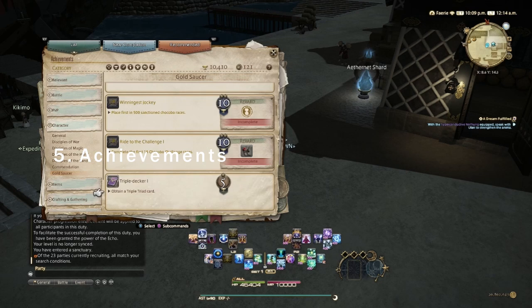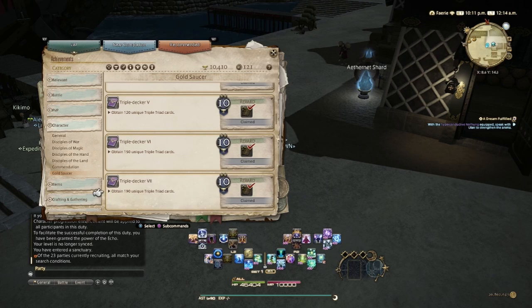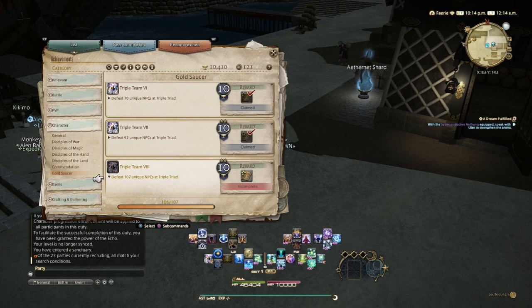Number five: achievements. Before Endwalker we used to visit Jonas in Gridania to claim achievement rewards, but now you can claim them directly from the achievements interface. Also, this is important: you're going to want to beat every Triple Triad NPC at least once even if you don't need any cards from them. The reason is that the Vritra card is earned from defeating 107 NPCs, which at the time of this video, patch 6.0, is every playable NPC in the game.